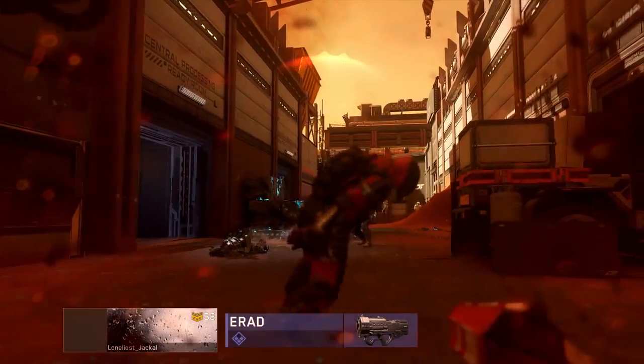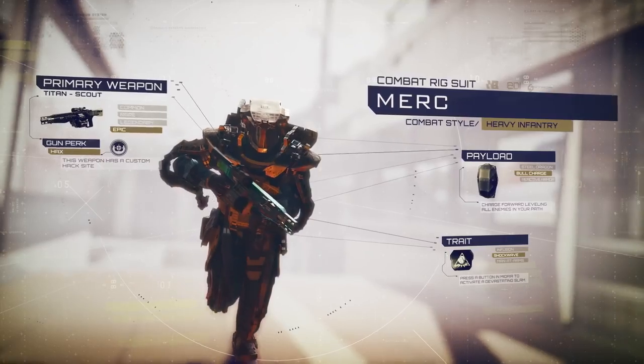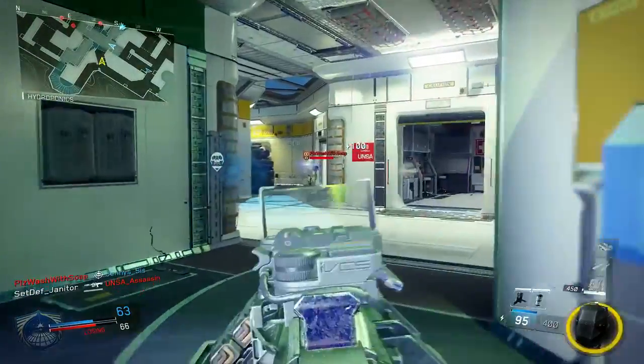Pair that up with the Persistence trait, where scorestreaks no longer reset when you die, but take higher point values to attain. For the player who prefers to hold down an area, there's the Merc Rig. This imposing suit is equipped with payload options designed to clear enemy threats quickly and with authority.